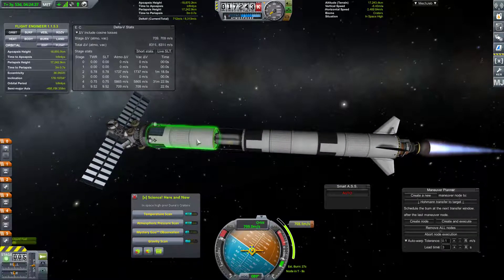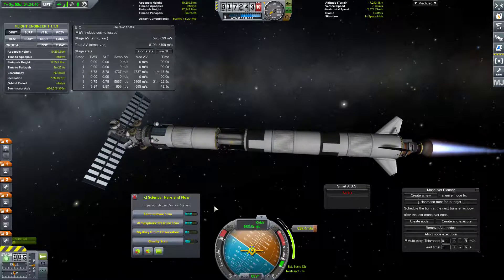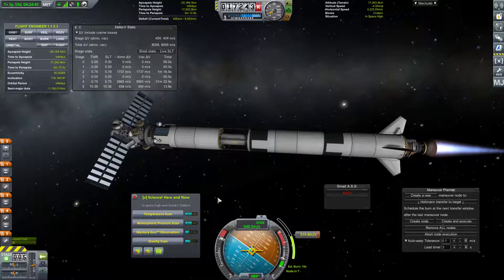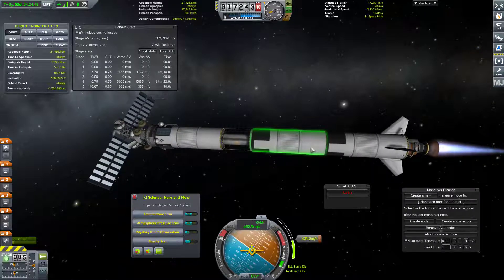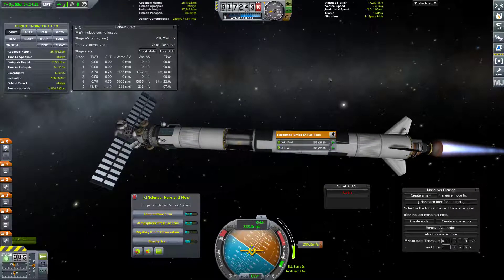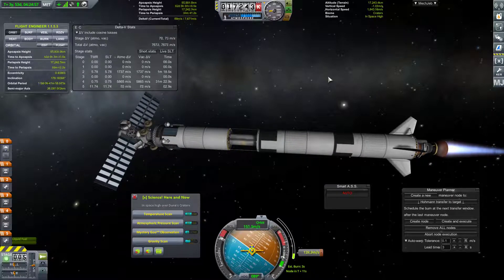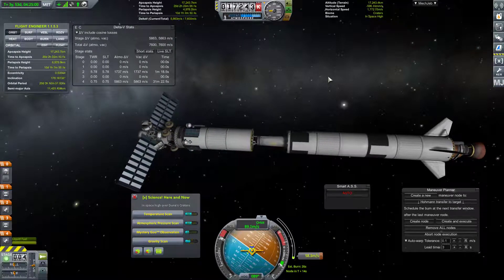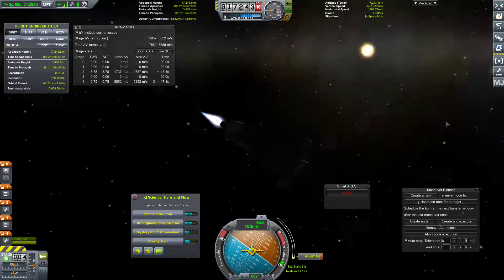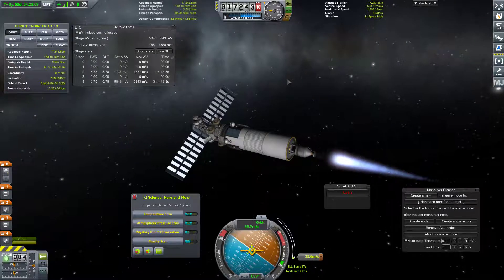We've still massively overbuilt this, even though we dropped a fuel tank out of our maneuvering stage. Kind of ridiculous. So we are going to be ditching this stage here, at long, long last, in about five seconds. Right about now. There we go. Glorious. And now I've only got about 40 meters per second on this nuclear engine to go, so it's not that bad.